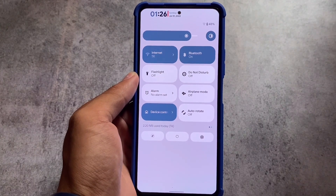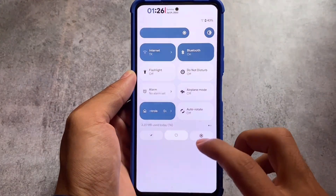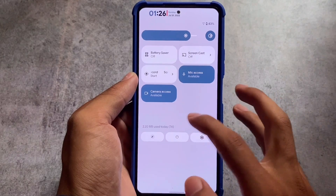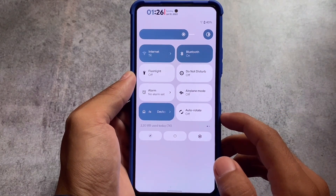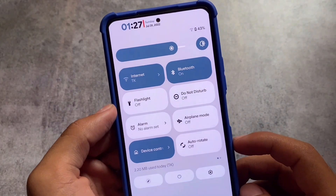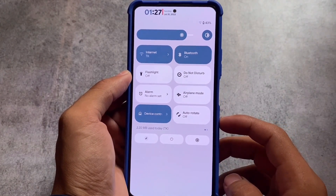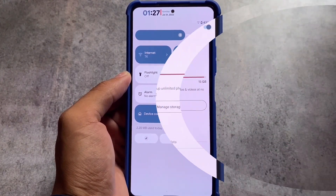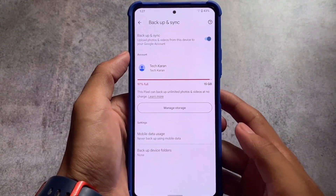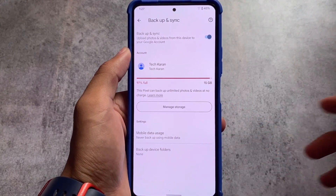Moving on to the quick settings panel — one thing I found really good is the quick settings clock. I've tried a lot of custom ROMs, and in this one the quick settings top header clock is something different. You can see the fonts and the divider with date and day — this looks quite good. In terms of UI, this new Siberia OS update is super good.